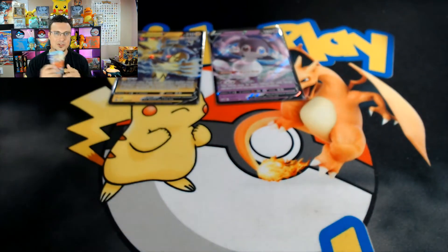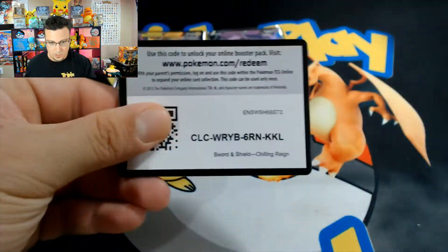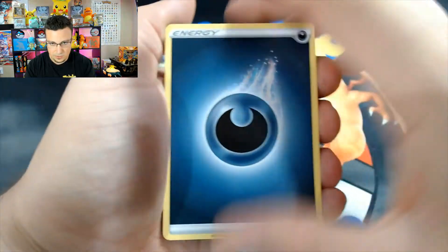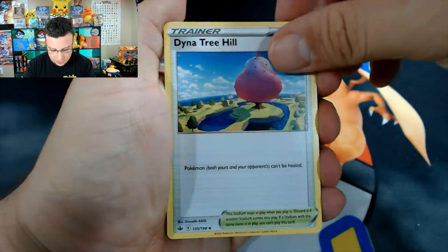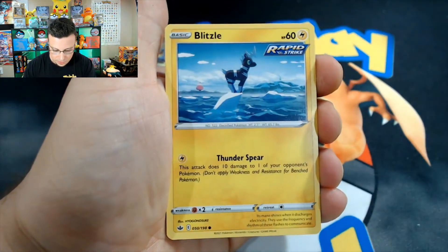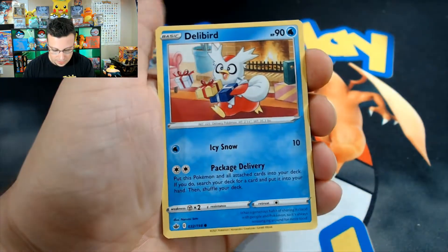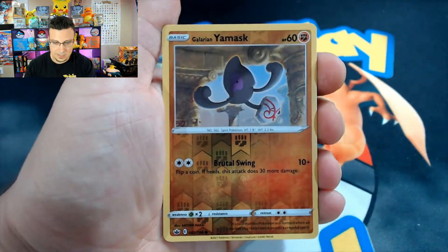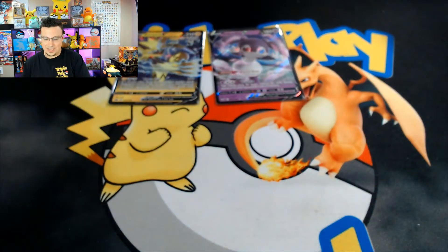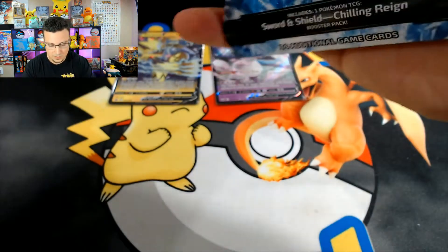Now let's get into the Chilling Reign blister packs. First pack: Dark Energy, Treecko, Kakuna, Flannery, Snover, Blitzle, Gastly, Koffing, Delibird, Yamask, and Seviper — non-holo rare. First pack struck out, but that's alright.